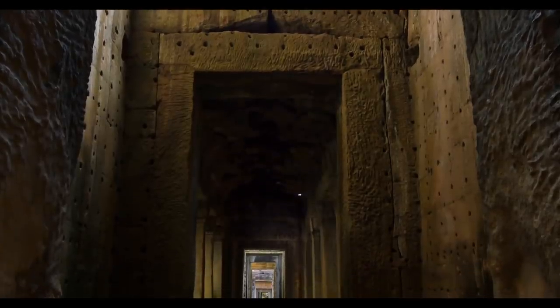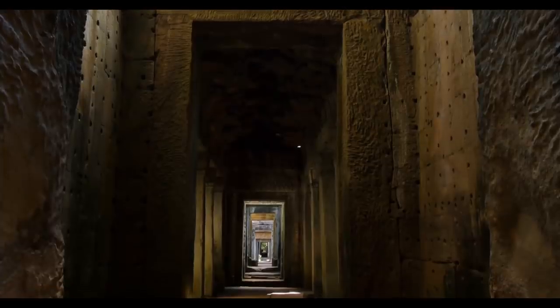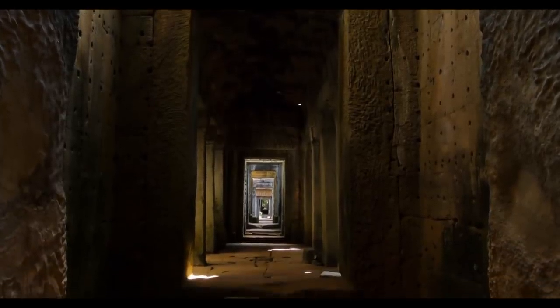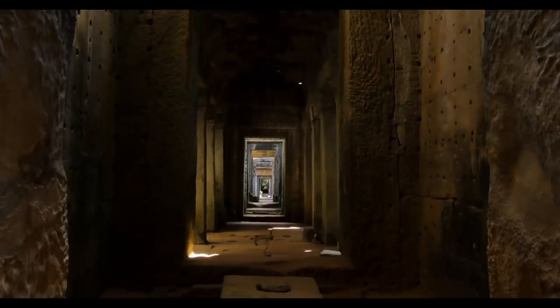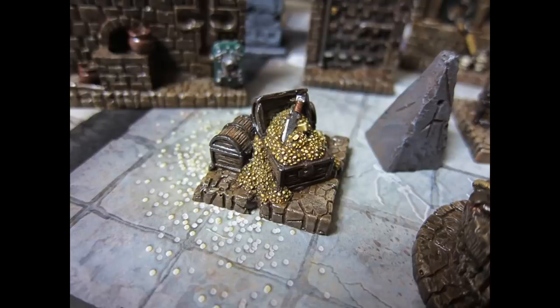Today we return to a classic dungeon environment, walking softly through the dark spaces, not bothering with torches as everyone seems to have dark vision these days. We spot a welcome yet suspicious sight: a perfectly ordinary room with an orderly arrangement of granite flagstones, just like the last few we have checked. But right in the middle of the room is a once sturdy iron-bound oak wood chest, still locked with what looks like a brass padlock.